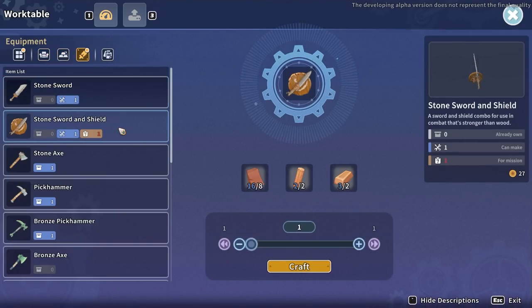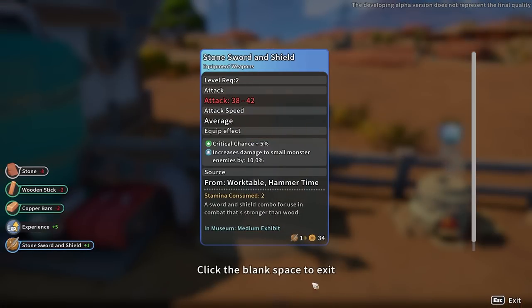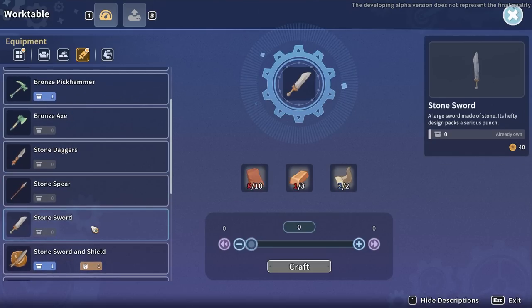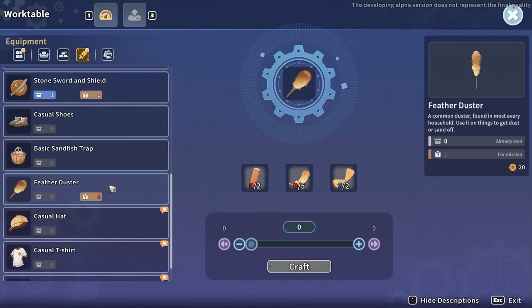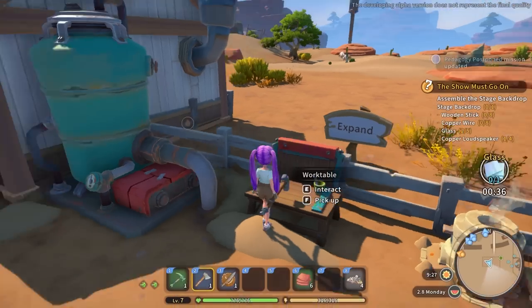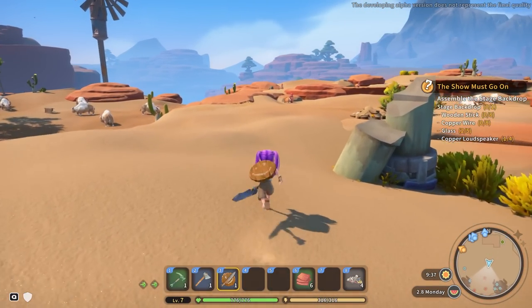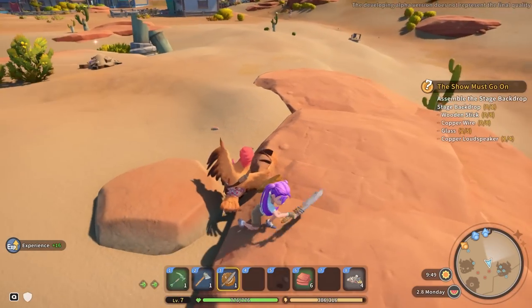I've got enough stuff to make a stone sword and shield, and that's actually something I need for a quest. I'll use the sword and shield until I don't need them anymore. We need to go kill some roosters, nick their feathers, and then I probably need to make another storage box as well. Roosters aren't too hard.